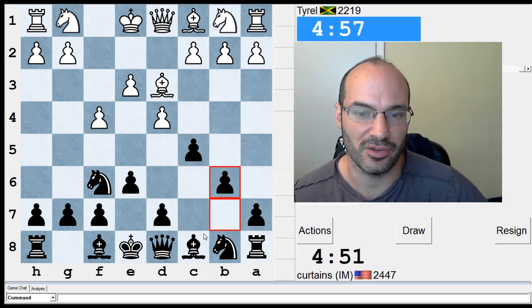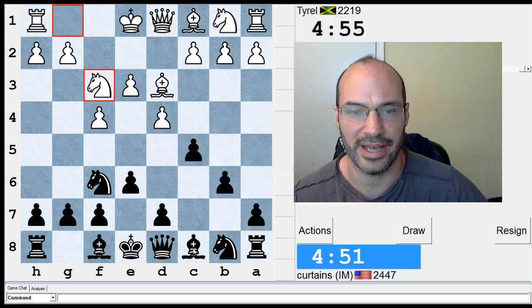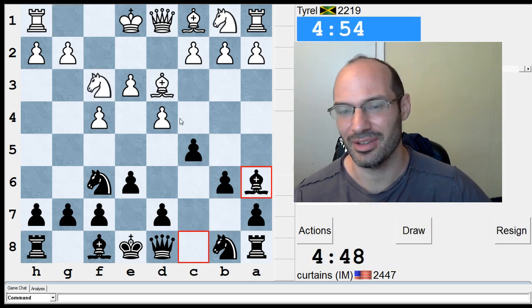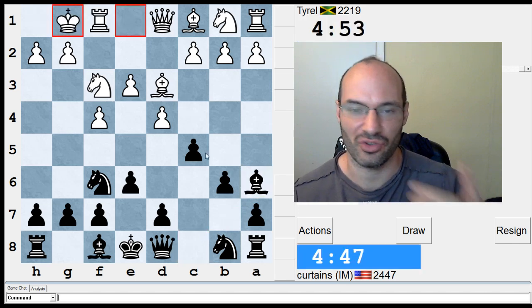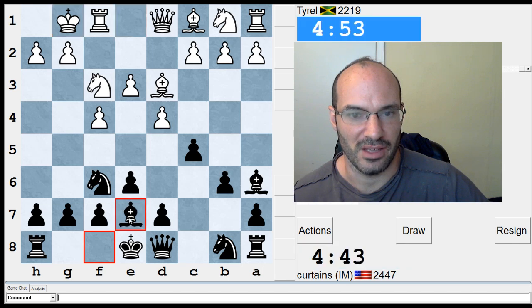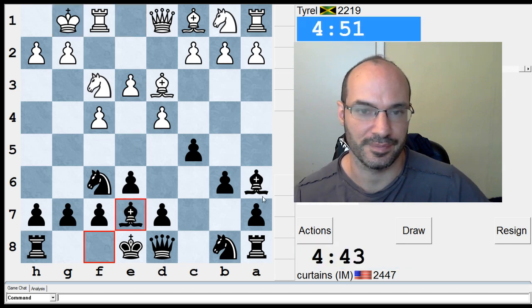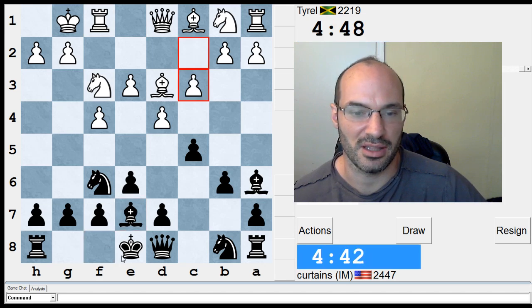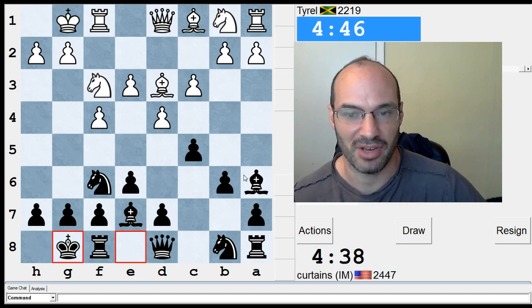I usually like to go for bishop a6 stuff here. Either that, or bishop b7 to try to control the e4 square. But I'm just gonna get rid of this bishop — usually it's a strong piece in whatever this opening is called: the stone wall. So I'm happy to trade it off if needed.